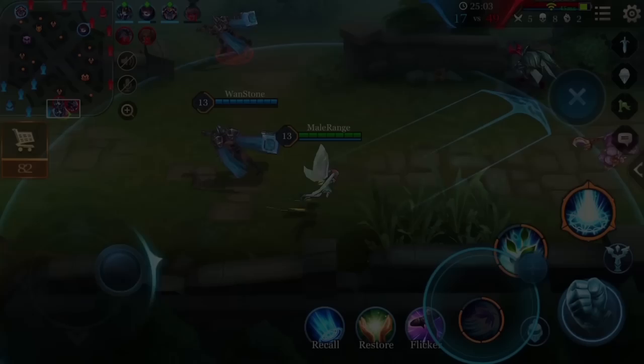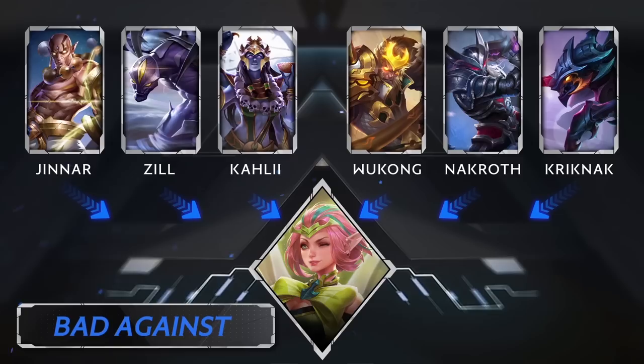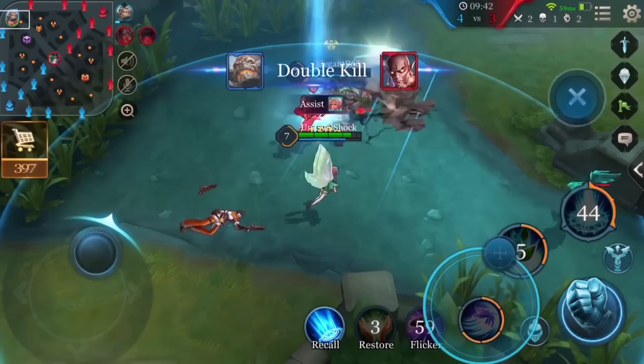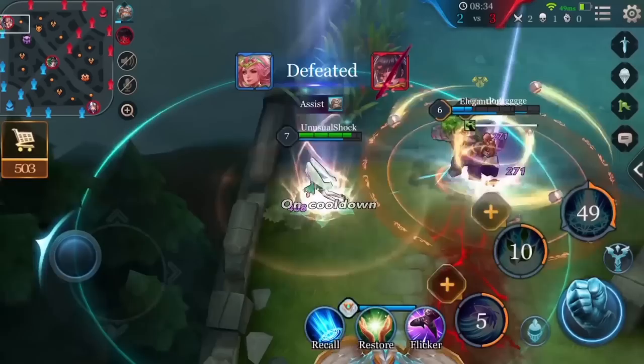Krixie can get countered by heroes who excel in teamfights, those with exceptional mobility, and heroes with high burst damage, such as Jinner, Zill, Kali, Wukong, Nakroth, and Kriknak. When facing these heroes, Krixie should pay close attention to her positioning. Try not to get in the enemy's attack range, while frequently using Mischief to weaken the enemy and keep her passive activated for high movement speed. Get into the fight and start to kill after tanky teammates have taken the main brunt of the enemy's team damage and control abilities.